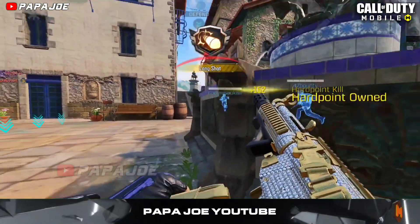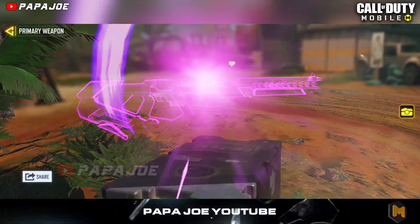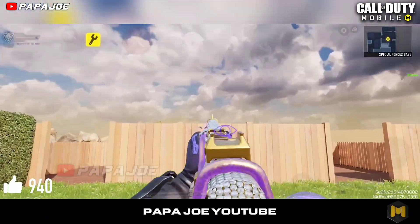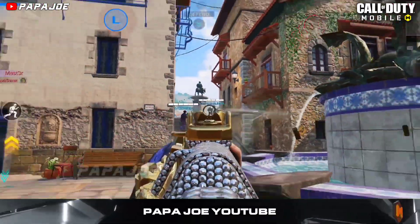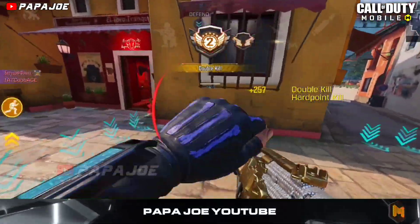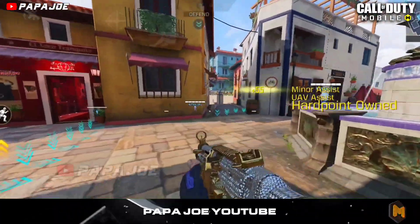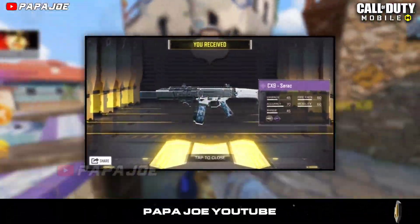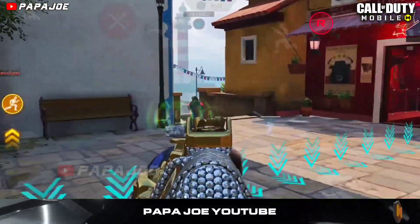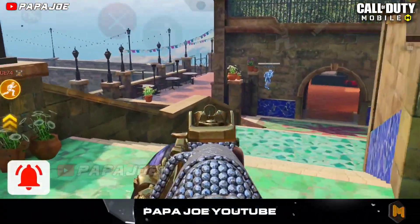Also, the second Legendary skin for the Maddox Assault Rifle will be released next season. A new Legendary Locus weapon skin will also be released in the next season. The Legendary SKS Particle Splitter weapon skin will be released as a Prestige version in Call of Duty Mobile. There is also a possibility that we will get an Epic skin for the new CX-9 in the Season 9 Battle Pass at Tier 50, when the new submachine gun is introduced in Call of Duty Mobile.